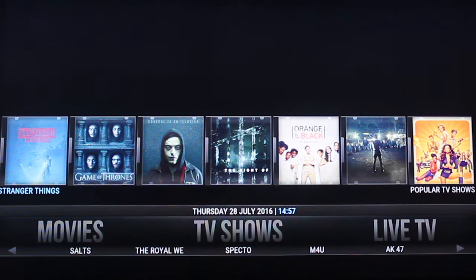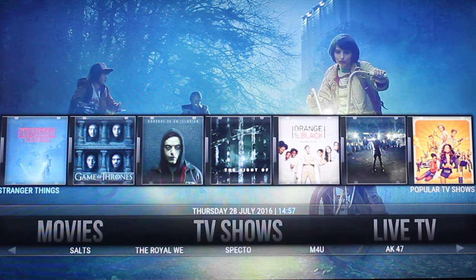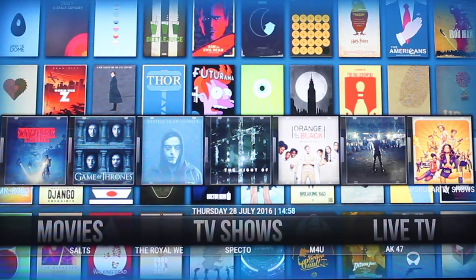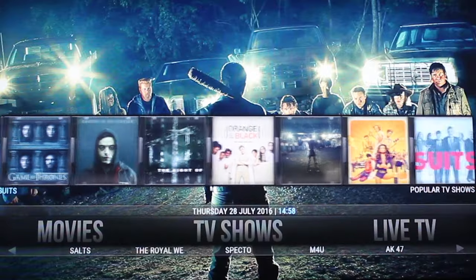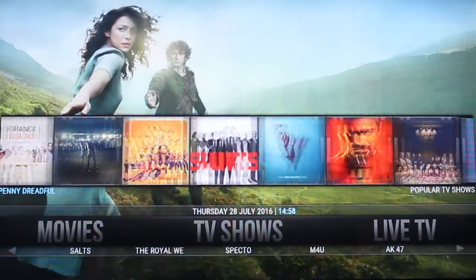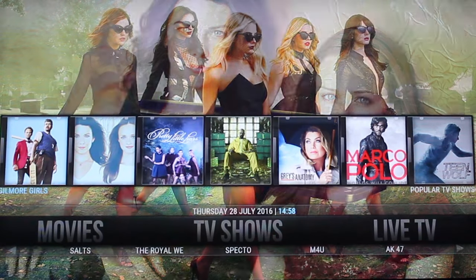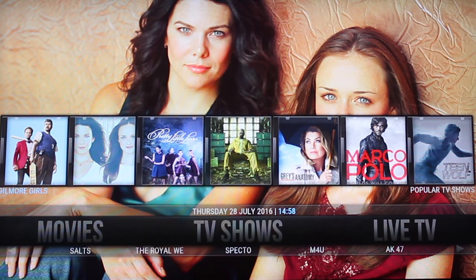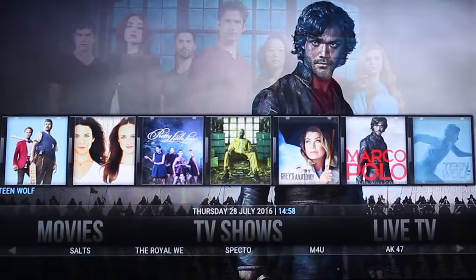Click onto the TV shows tab — very similar. You've got your thumbnails up here where you can see some of the latest and most popular TV shows. You've got Stranger Things, Game of Thrones, Mr. Robot, The Night Of, Orange is the New Black, Suits, Grey's Anatomy, Breaking Bad, Pretty Little Liars, Gilmore Girls — which is perhaps trending because they've announced they're doing a new series of that.